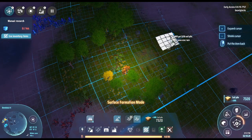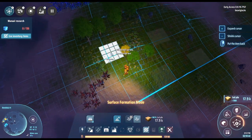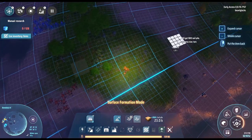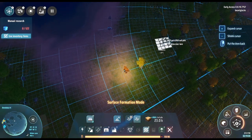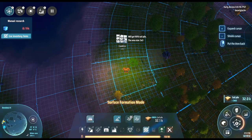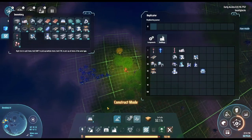That will use up floor tiles, so we're going to have to produce some more. Just one of those things — we need floor tiles to pave over the sea, but we also need soil to do it. That's a large area. 32k soil — that should put a dent in it. Let's go and collect some resources.